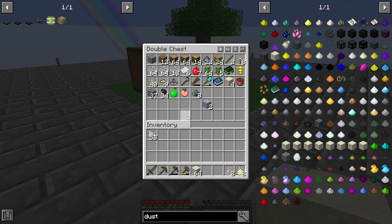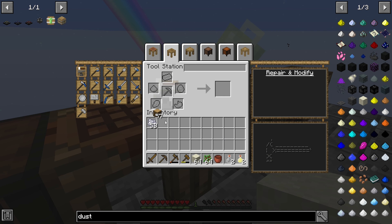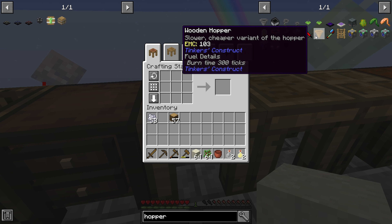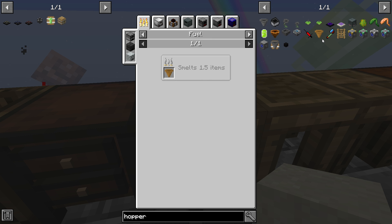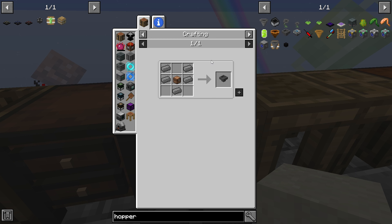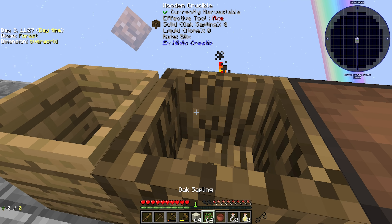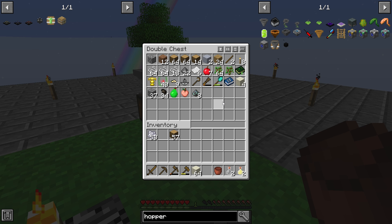We also get gunpowder and skystone dust with this, which is not too bad. Now, we could be quite cheeky here and build a wooden hopper - has that been disabled? You're joking me, that's been disabled. That is super annoying, super annoying. Because I was going to just put them in there like that. Right, okay, that's not working then, we do need to do something else.